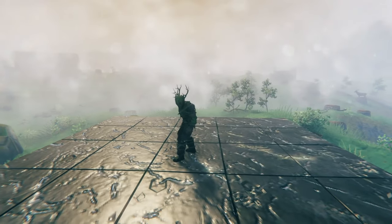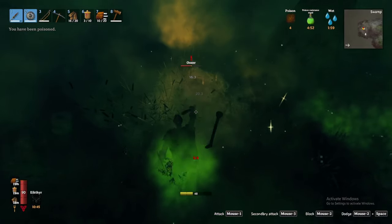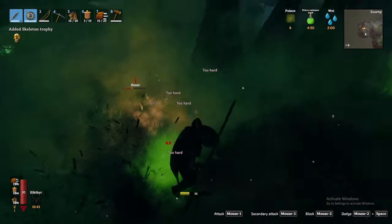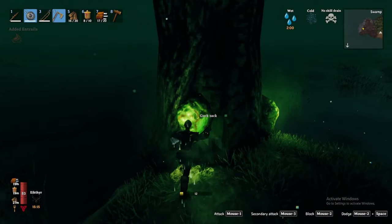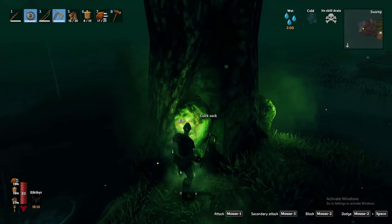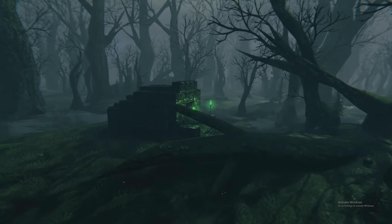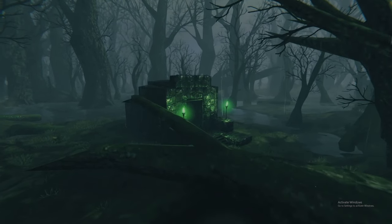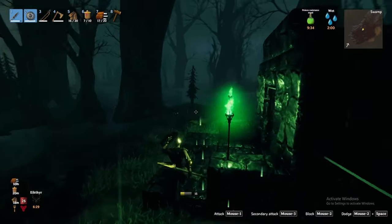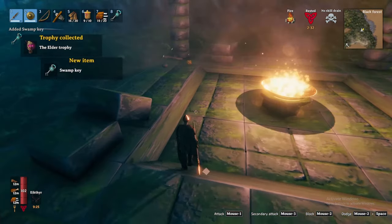On top of that, the root mask also provides poison resistance. As a result, if you equip the mask, you will no longer have need of poison resistance meads. I should also mention that guck obtained from Abominations can be mined from guck sacks found on trees — simply mine or chop them off the tree to obtain guck. Sunken crypts are the swamp's dungeons and are gated rectangular stone structures with green glowing torches, making them easily identifiable. To enter these crypts, you will need the swamp key, which you should have acquired following defeating the elder in the black forest.